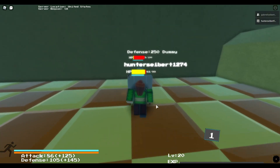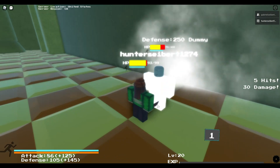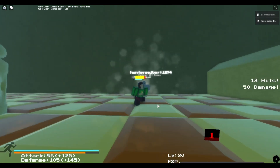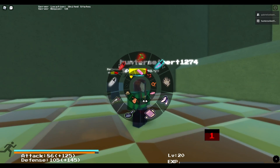Now for the grand finale: the Heart Locket and the Real Knife. They pretty much do the same amount of damage, or maybe just a little bit less than the Worn Dagger. So yeah, those are all your weapons and accessories for defense.